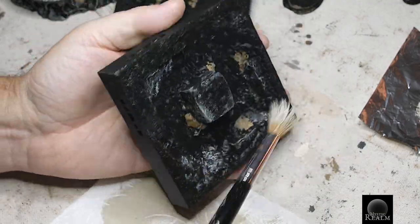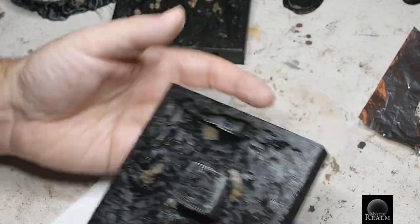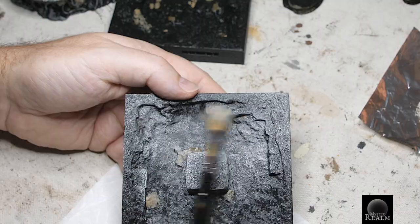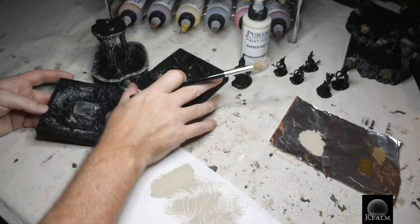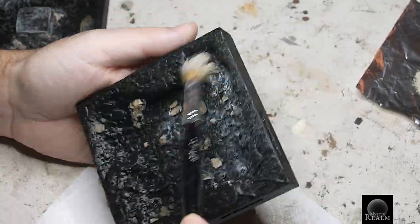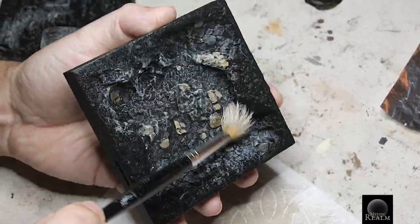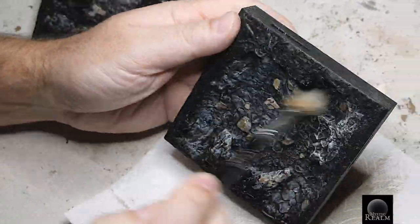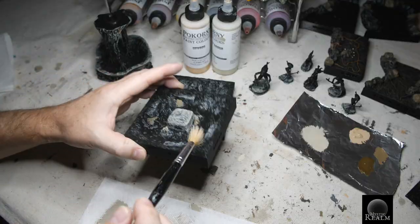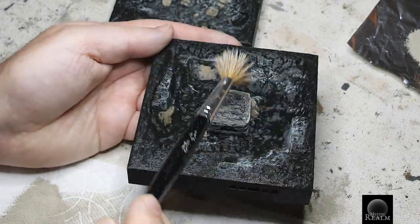Make sure not to dry brush the top outer edge floors where the players actually walk — this is going to get a different color later. Also the root floor is painted in the same fashion; only lightly dry brush inside the pool area. The stones inside the Sanctuary Pool can be dry brushed with stone edge color or with stucco. We're going to go ahead and use stucco.